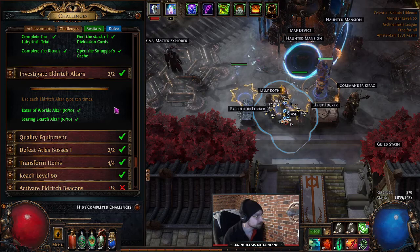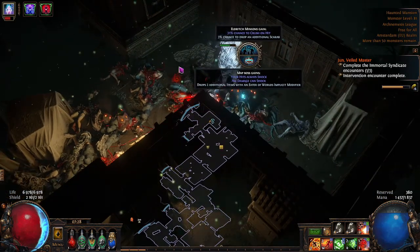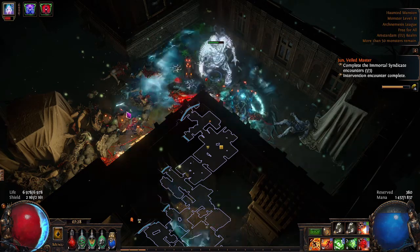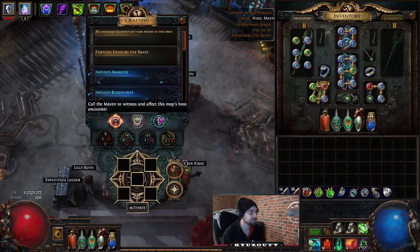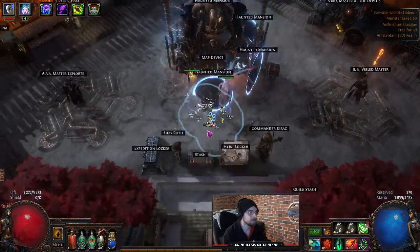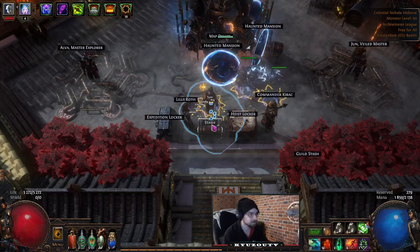Investigate Eldritch Altars: use the altars found inside maps 10 times for the Eater of Worlds influence and 10 times for the Searing Exarch influence. You can only find them by applying the respective influence on your map device. There will be video footage in the background showing what the altars look like.